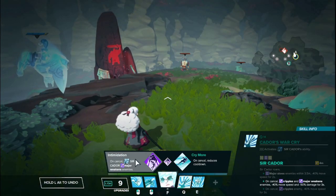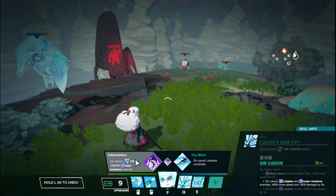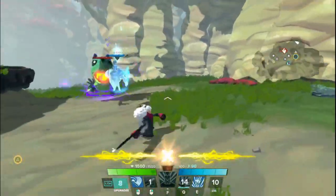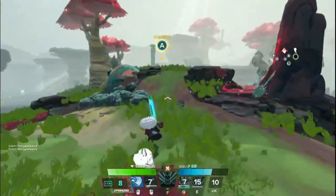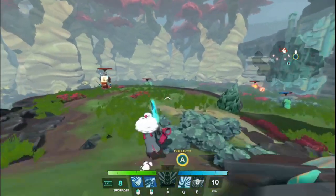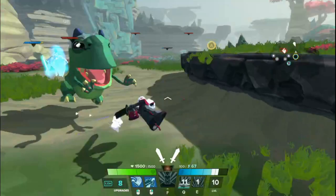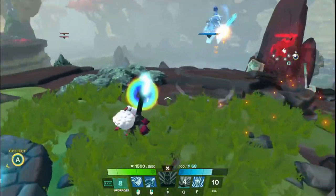The tier two on the left side is Intimidation, which also applies major weakness — a 50% damage reduction for three seconds — on top of the interrupt. So it interrupts, slows, cripples, and weakens all in one ability. Note that Cador's upgrades are a bit wonky; you may need to dismiss and resummon him before the weakness component activates. Once done, you can see the floating text showing the target was slowed, crippled, and weakened from a single interrupted attack.